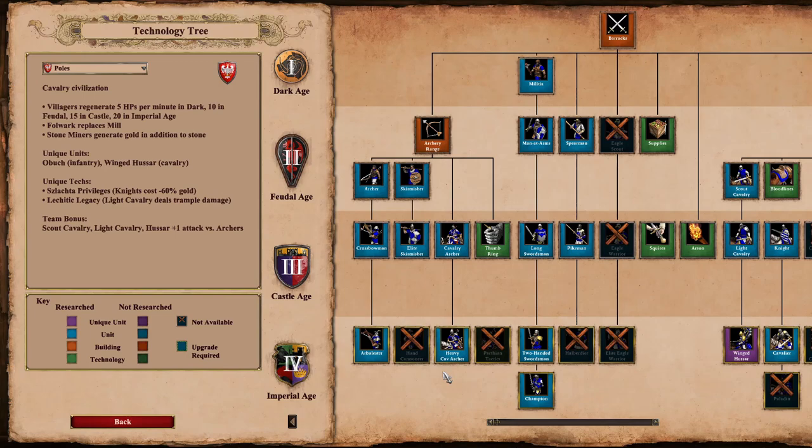Hello guys, hope you're well. Today we're going to be looking at one of the new civilizations introduced into the game with the Age of Empires II Dawn of the Dukes DLC expansion pack. This one we're going to be looking at is the Poles. The Poles are being described as a cavalry civilization.